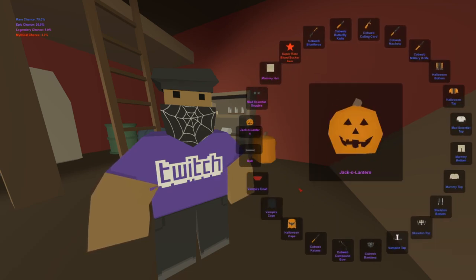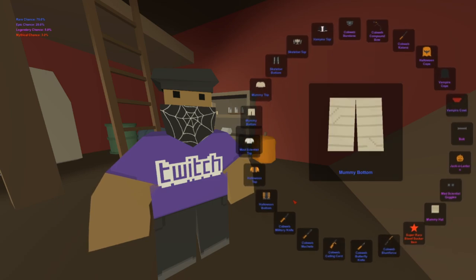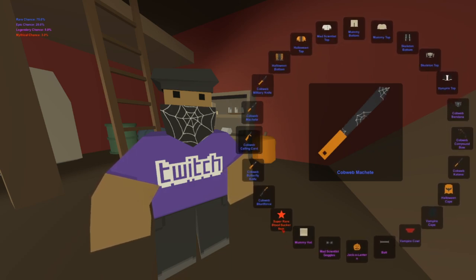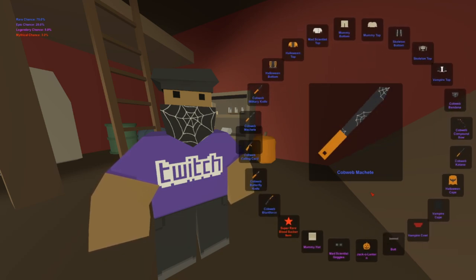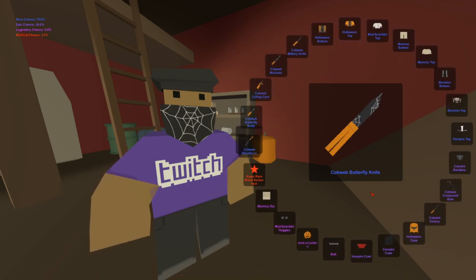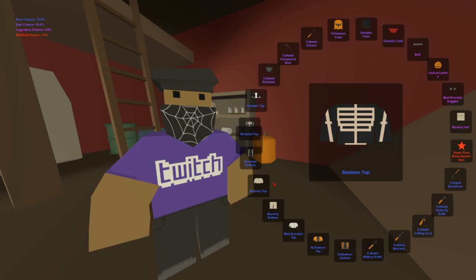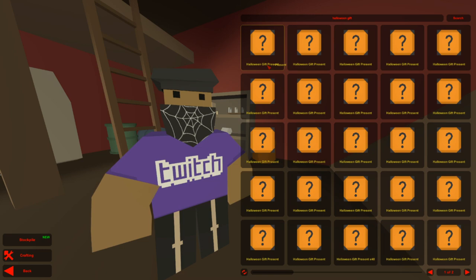I wish we could speed the spinner up a little bit. Oh, that's such a bait — I think that's the closest we've been to a mythical so far. Wait, is this it? We got a mythical? Don't you die on me — give me the blunt force! No... oh no. Is that the skeleton bottom? Okay, I'll equip that right now. Can never go wrong with a skeleton outfit.